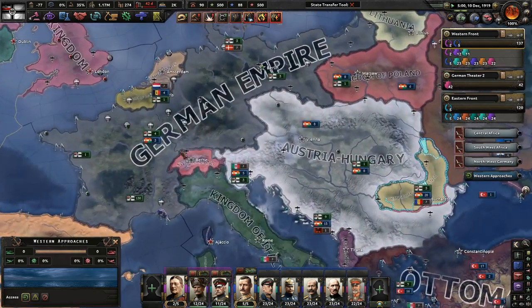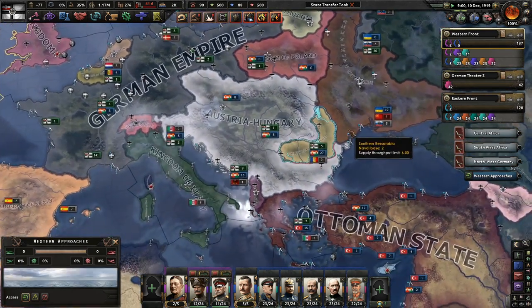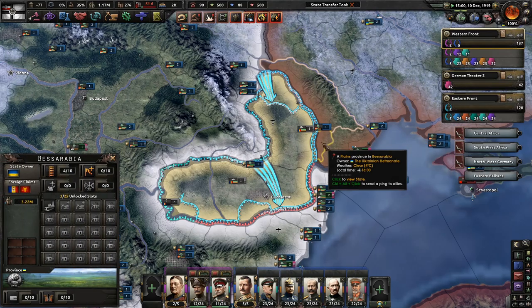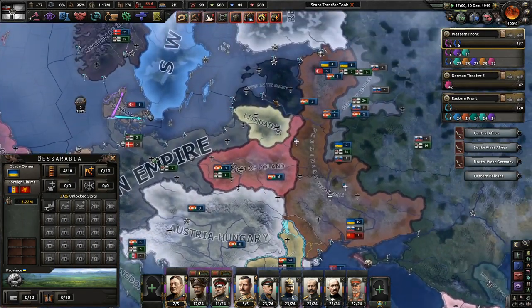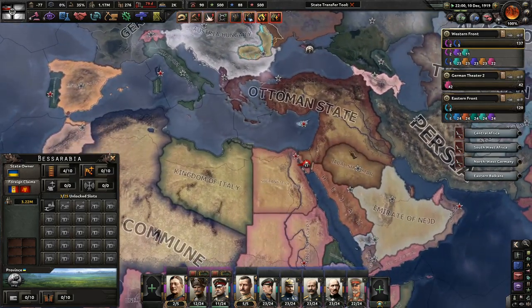We took over almost all of France yesterday and now we're taking it over again. But we took all of Romania with them getting very minimal land reductions, which wouldn't make any sense. That's why we're back at war again, and the Ottomans really got gypped here.